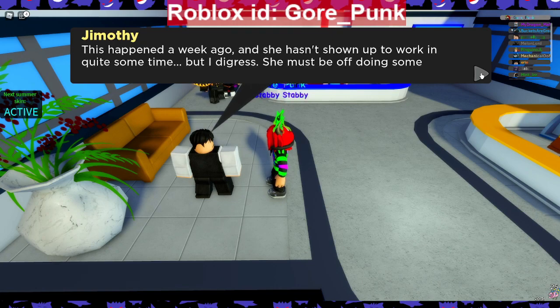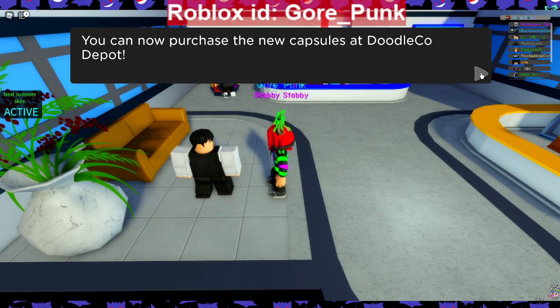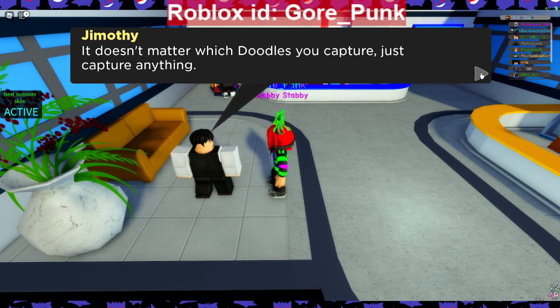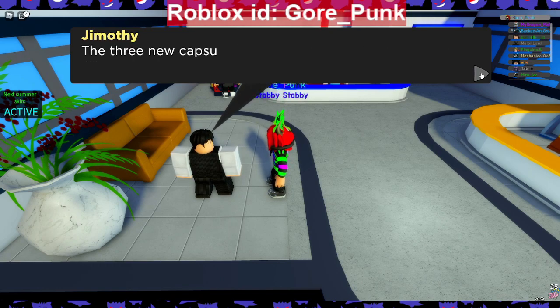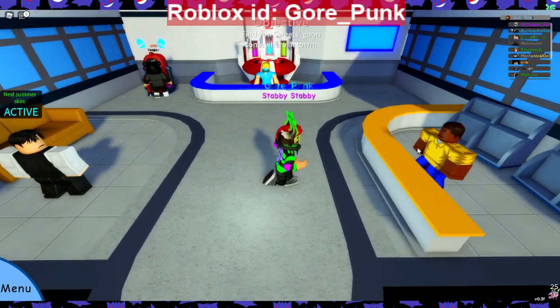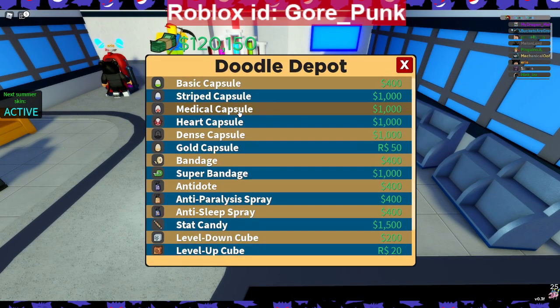Jimothy explains there wasn't really a variety of doodle capsules, so he told Portia, the head of R&D, and she gave him the go-ahead. He mentions Portia hasn't shown up to work for quite some time, but he figures she must be doing something important. First things first: you can now purchase the new capsules at Doodle Co Depot. The quest requires you to capture a doodle in each one - it doesn't matter which doodles you capture.